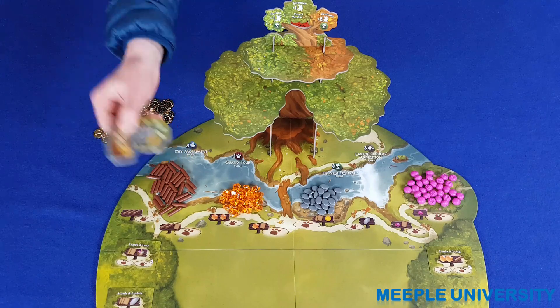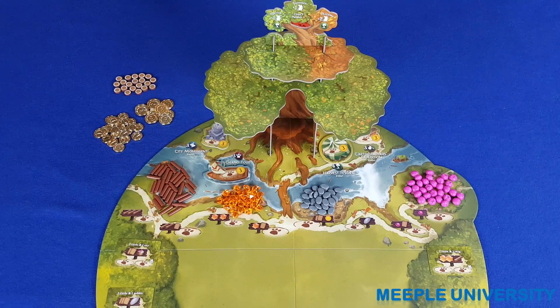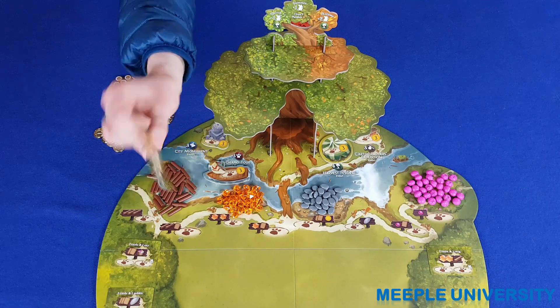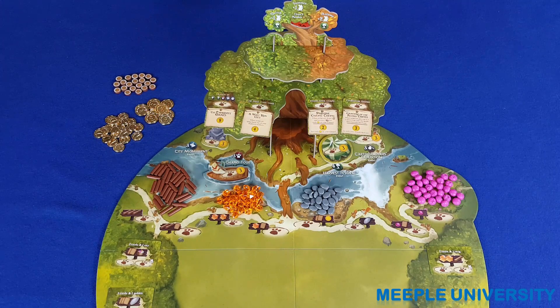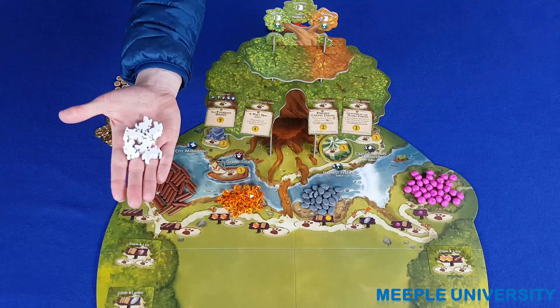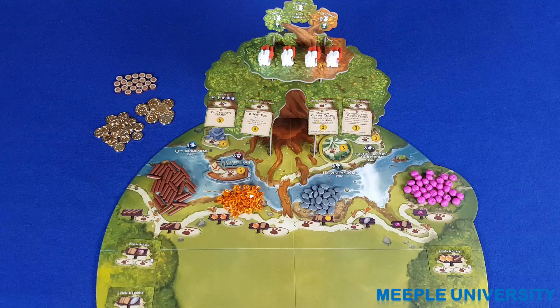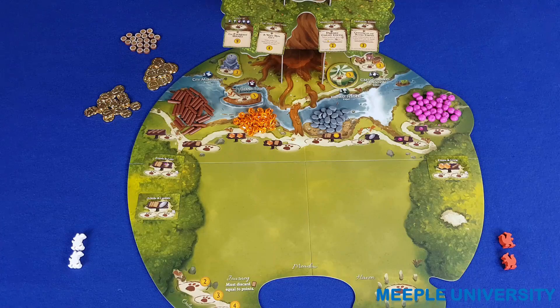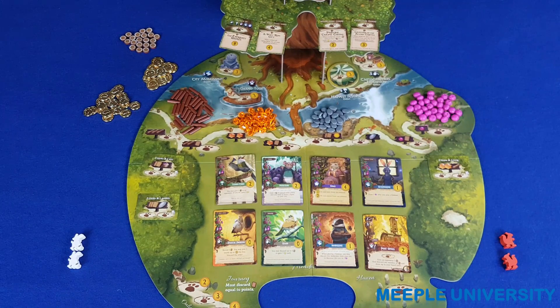Take the four basic event tiles and place them in their designated locations on the board. Then shuffle the 16 special event cards and deal four of them onto the lower branches of the tree. These are all worth bonus points if you complete a specific objective during the game. Each player takes the six critter meeples in his or her color, places four of them on top of the tree, and then takes two into his or her starting area for use at the start of the game. Then shuffle up the construction and critter cards and place eight face up into the meadow.